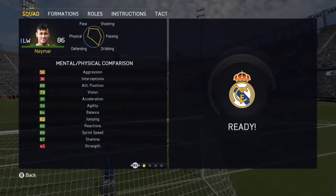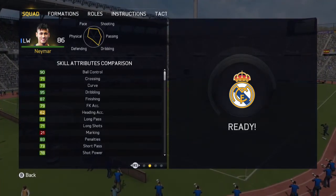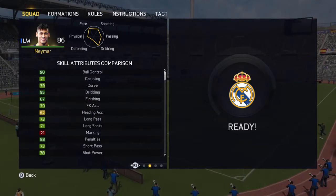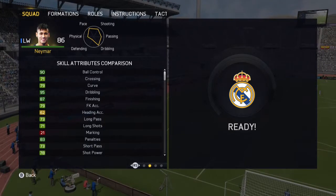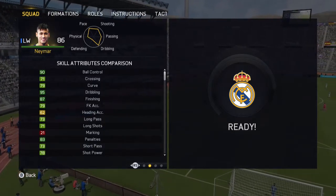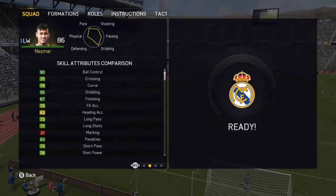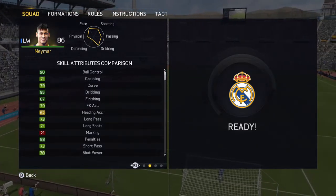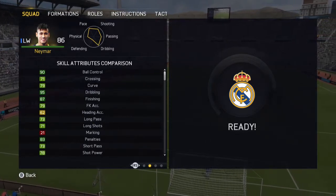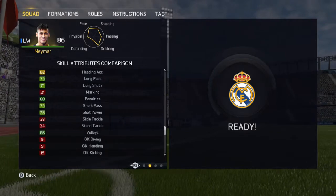And 49 strength. Looking at his skill attributes, this is where things get a little interesting. With his 90 ball control, 71 crossing, 79 curve, 95 dribbling, 87 finishing, 79 free kick accuracy, 62 heading accuracy, 73 long pass, 71 long shots, 21 marking, 83 penalties, 73 short pass, 78 shot power, 33 slide tackle, 24 stand tackle, 85 volleys, and the rest is goalkeeper stats.